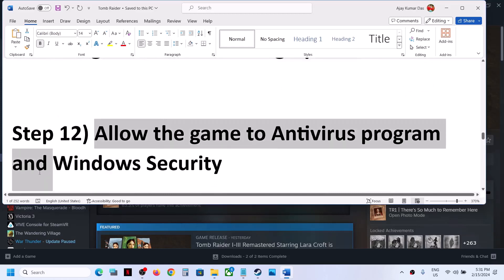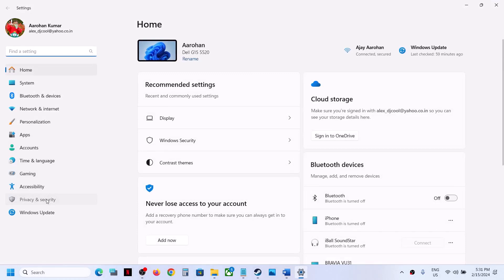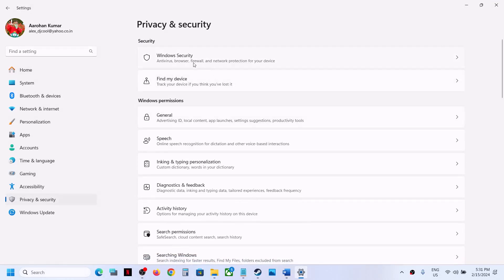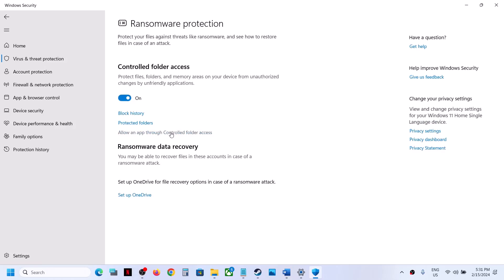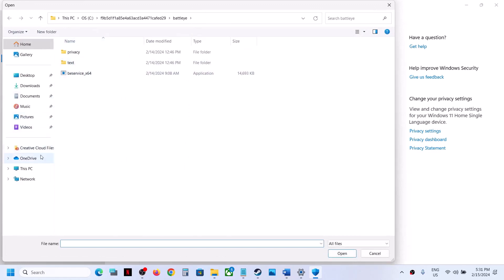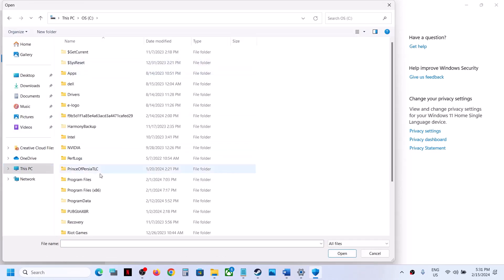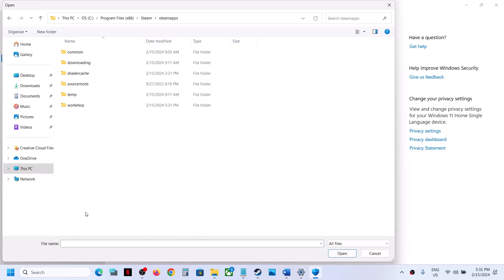The next step is to allow the game through your antivirus program. If you are using Windows Security, open Windows Settings, go to System > Privacy and Security > Windows Security (or Update and Security > Windows Security on Windows 10), then Virus and Threat Protection. Scroll down and click on Manage Ransomware Protection. Click on Allow an App through Controlled Folder Access, click Yes, then Add an Allowed App > Browse All Apps. Navigate to the game installation folder: Steam > SteamApps > Common > game folder. Select the game exe file and click Open.